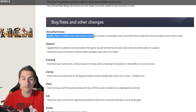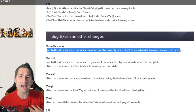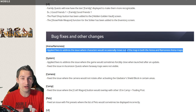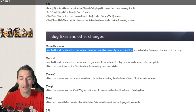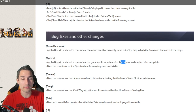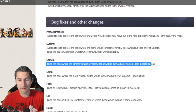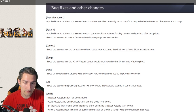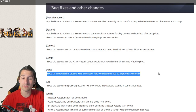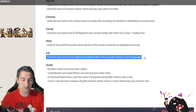Bugs, fixes, and other changes: Arena/Ramonis — fixes applied to address the issue where characters would occasionally move out of the map in arena and Ramonis maps. Hopefully this means strikers can no longer throw us out of the map. System — fixed the issue where the game would sometimes forcibly close when launched after an update. Fixed the issue in Ascension quests where faraway traps were not visible. Camera — fixed an issue where the camera would not rotate after activating the gladiator's shield block. Camp — fixed the craft wagon button overlapping with other UI. Pets — fixed pet presets displaying incorrectly. UI — fixed the Fuse Lightstones window overlap in some languages.